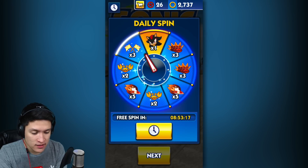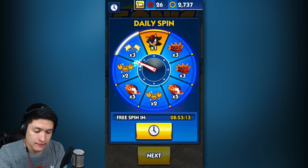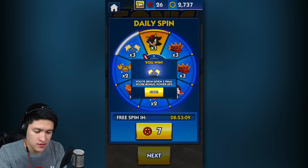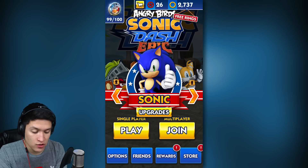We have a free spin, let's see what this daily spin will give us today. Give me a character — so close. You've been given three final score bonus powerups. Okay, that's good.